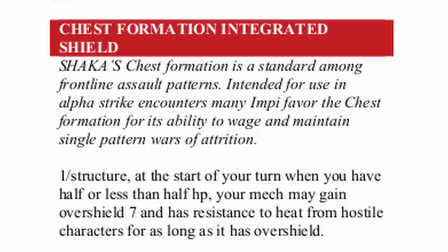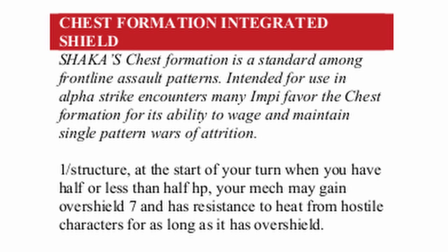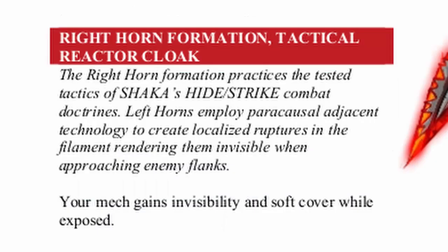First, the core bonuses. Chest Formation now gives you overshield automatically at half health as well as heat resistance once per structure. Left Horn Formation is now simply a better overwatch that deals half damage. Right Horn Formation has been completely revamped — it now gives invisibility and soft cover to you when you are exposed.